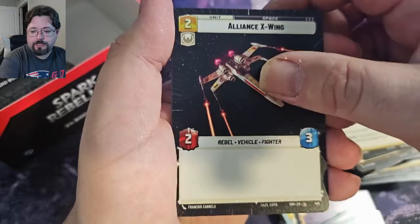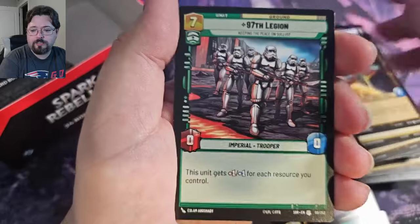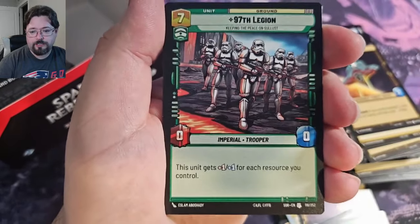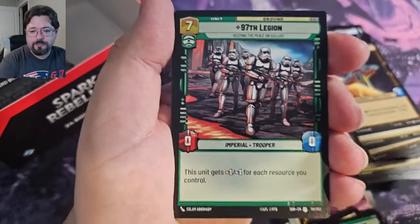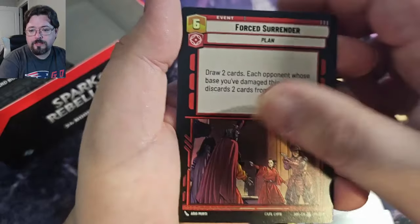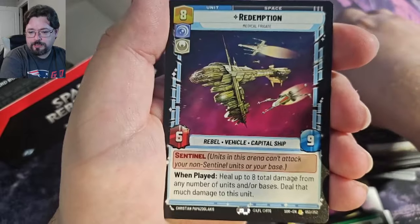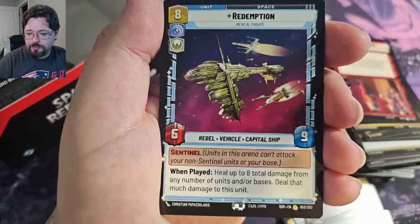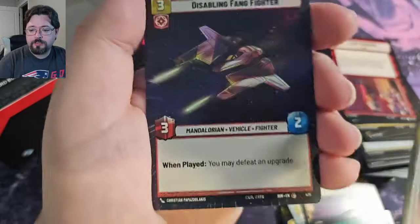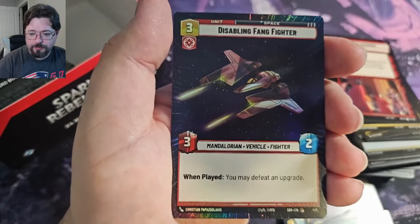Hyperspace Alliance X-Wing — this was a huge card in Sealed, huge card. Redemption Rare — I haven't seen that one yet, it seems like a good card, especially for Sealed. And we've got a Hyper Foiled Sabling Fang Fighter. That's pretty sweet.